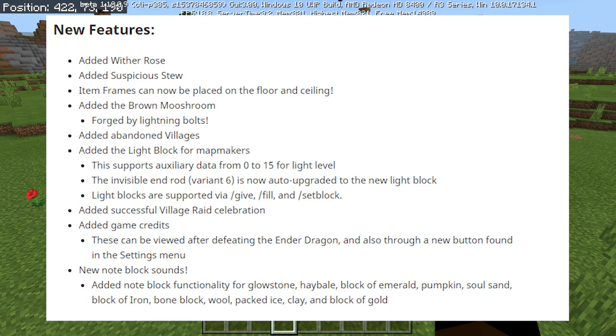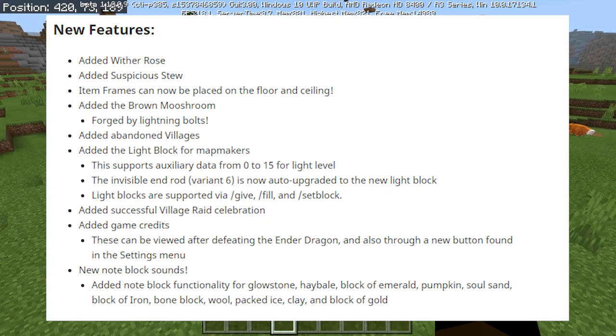New Note Block Sounds: Added Note Block functionality for Glowstone, Hay Bale, Block of Emerald, Pumpkin, Soul Sand, Block of Iron, Bone Block, Wool, Packed Ice, Clay, and the Block of Gold. So that's pretty cool.